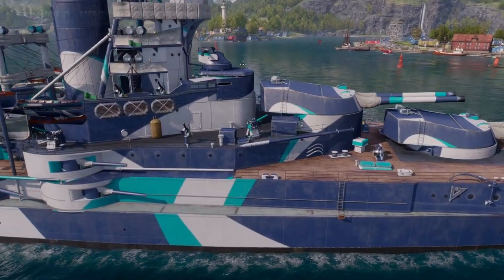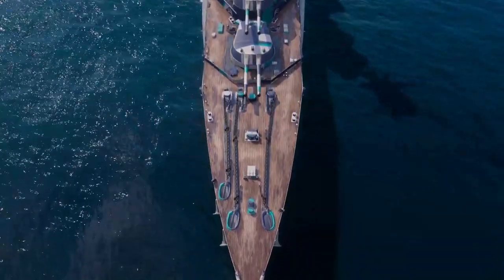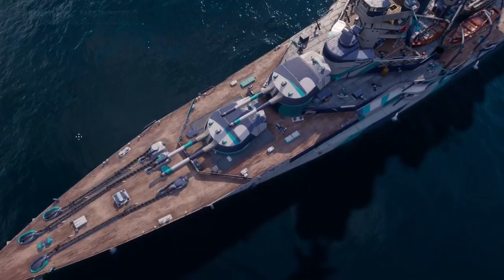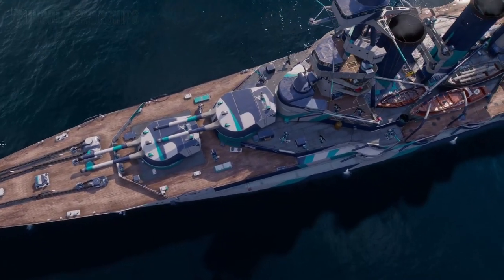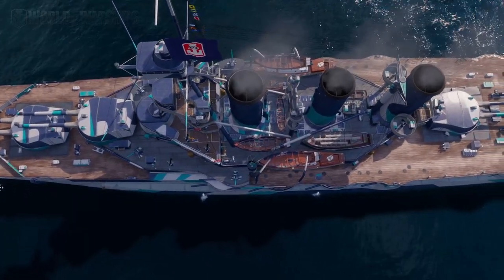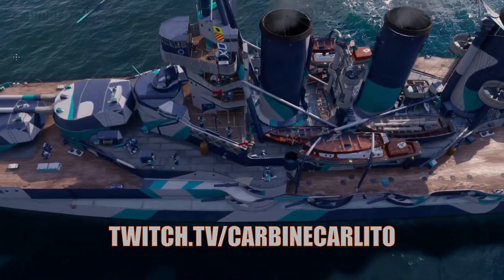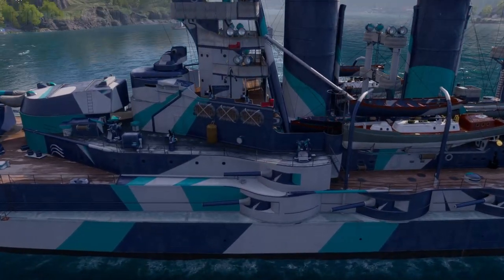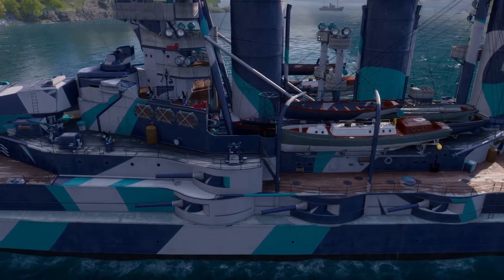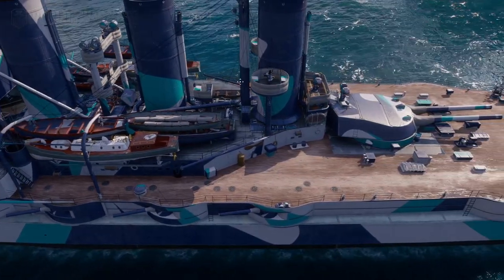HMS Tiger was built by John Brown and Company of Hydebank in Scotland and launched in 1913. At the start of the war, Tiger was the most heavily armoured battlecruiser of the Royal Navy. Tiger was assigned to the 1st Battlecruiser Squadron for the duration of the First World War and participated in the Battle of Dogger Bank in early 1915, going on to fight in the Battle of Jutland in 1916, where she was only lightly damaged despite suffering many hits by German shells.